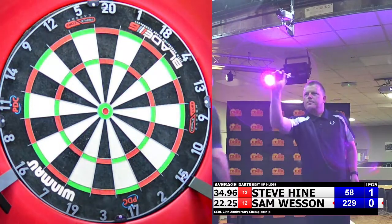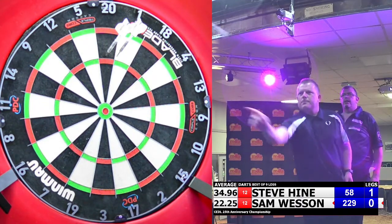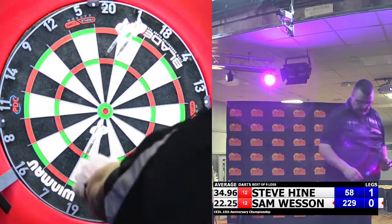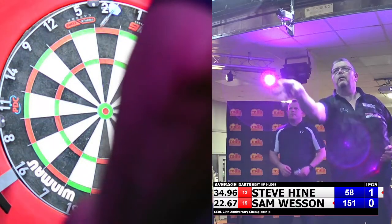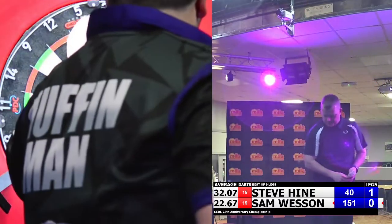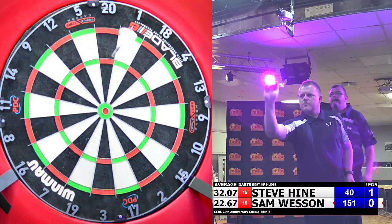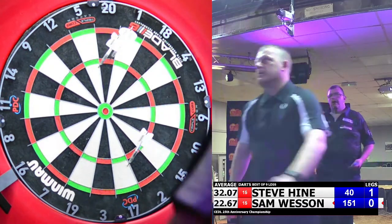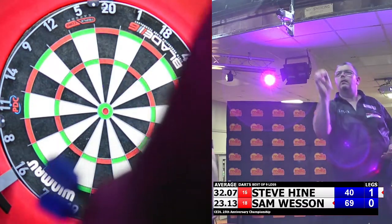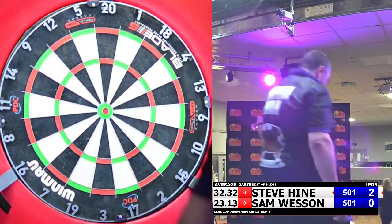Thirty-eight. Seventy-eight, Steve required fifty-eight. Eighteen. Sam required one hundred and fifty-one. Eighty-two, Steve required forty. Game and the second leg to Steve in one dart. Third leg and it's Steve to throw first.